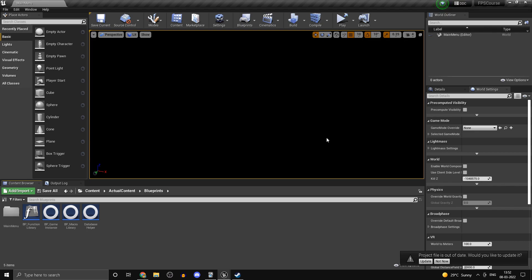Hi guys and welcome back, this is part 11 of my Unreal Engine 4 multiplayer FPS course. If you haven't checked out the previous parts, make sure you do — links will be in the description. Also down there will be a link to my Discord server, so for any questions or suggestions you guys could post them over there — I would be more than happy to try to answer them.